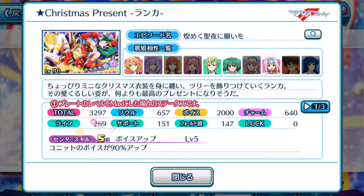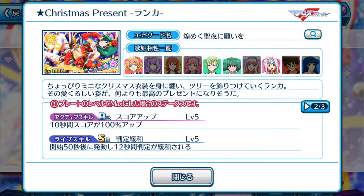Center skill — same as Cheryl's, S rank as well. The unit's voice is increased by 90%, which is a fantastic boost — very high for a center skill, so that's definitely a plus point for pulling it. Active skill — this is where it gets unique. Normally Cheryl's Gnome has been the leading episode plate, but this time there's a reversal: Ranka has an active skill that boosts score. We've only seen Ranka with score-boosting plates recently. For 10 seconds, your score is boosted by 100%.